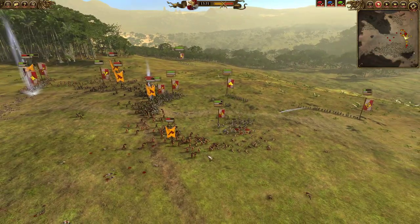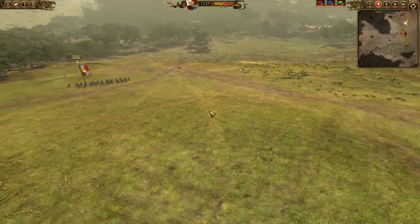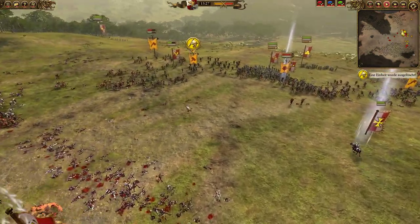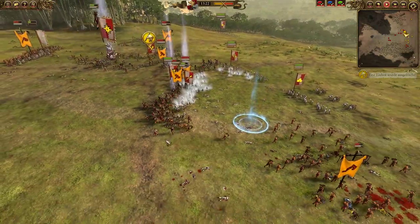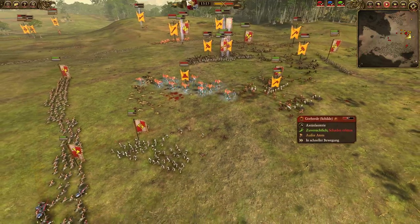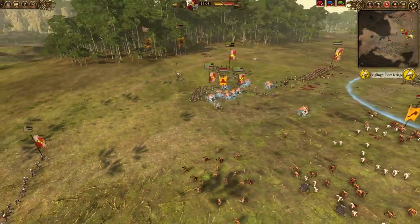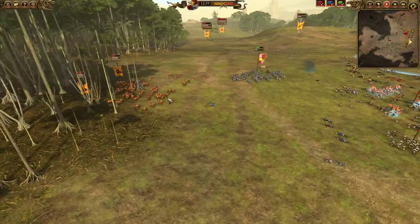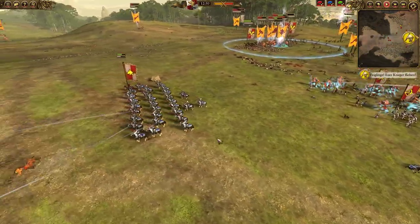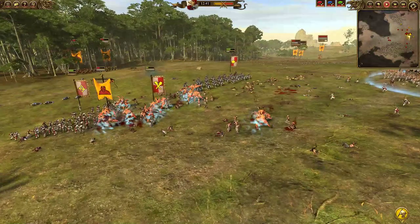The Royal Altdorf Griffites chase off one unit of hounds, routing them, and I'll bring the Griffites back to the battlefield shortly. The Bestigors have now cut through the first line of Spearmen and are engaging the secondary Spearmen and Flagellants. My opponent manages to get one unit of Gores into the Hellblaster Volleygun — a big problem. On the left flank his Centigors come back out from the woods and start peppering my Reichsguard with axes. The Reichsguard have shields which helps, but they still take a lot of damage due to armor-piercing.